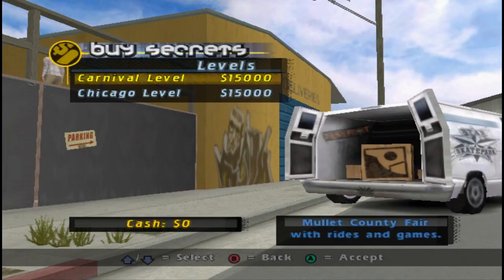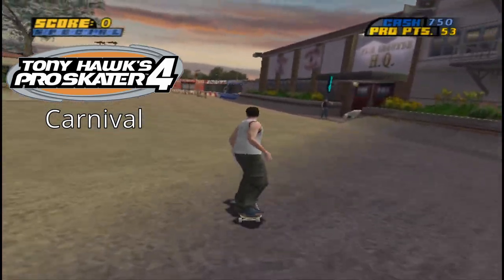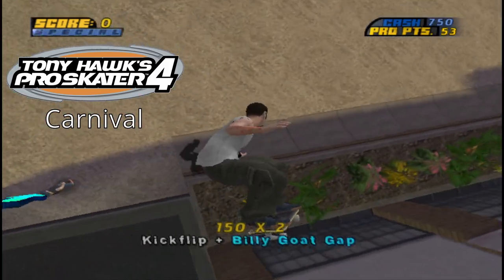In Pro Skater 4, there are two goats, and they're both in the level Carnival. It's a bonus level you can unlock for — I think $15,000. I may be way off because I haven't played that game in a bit, even though I just 100%'d it like a couple weeks ago. There's a white van where you can purchase the level. Once you get the level, if you go to the right when you spawn, there's a goat — and this is Billy's goat, as he has a gap.